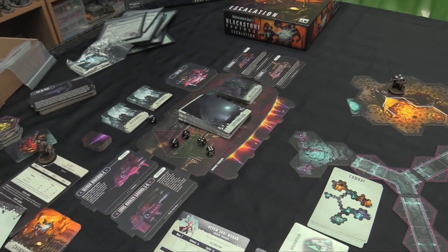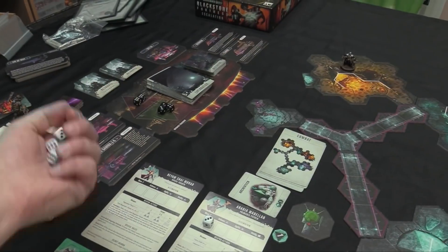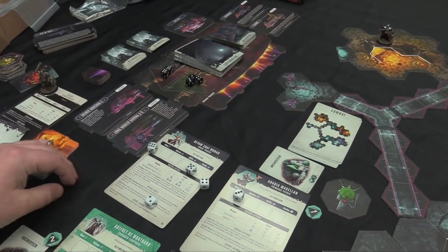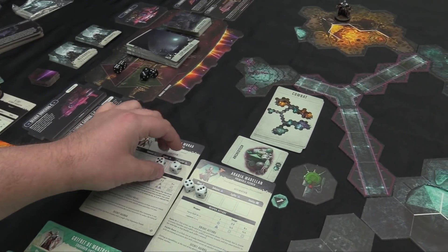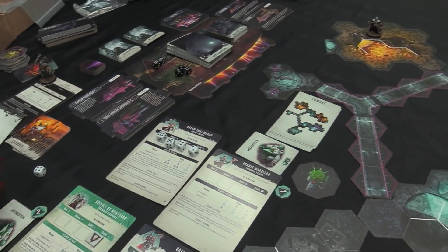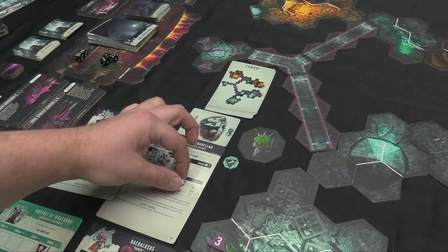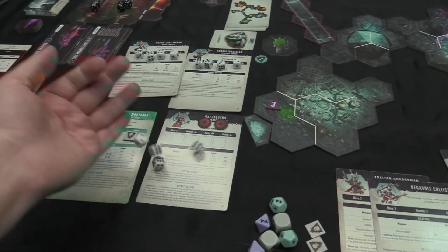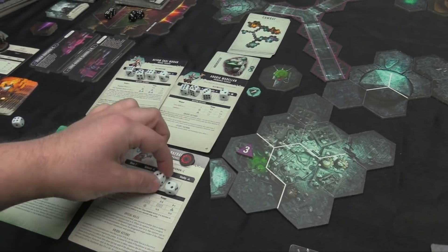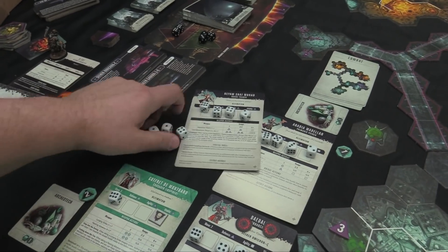We're going to set up the next combat encounter. Here's the Chamber 7 setup — it's the Gateway. There are going to be three encounter groups: Rogue Psykers (never good), Spindle Drones, and Traitor Guardsmen. There's also a terrain twist: Debris, which costs two movement to enter a hex with a cover hex side instead of one — that'll slow things down significantly.